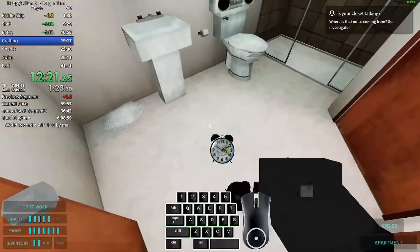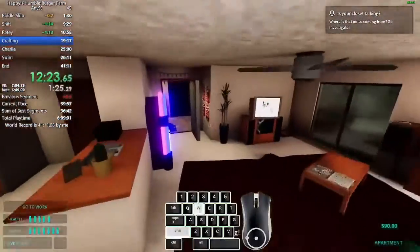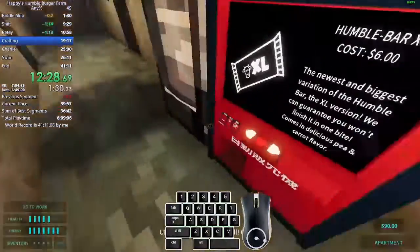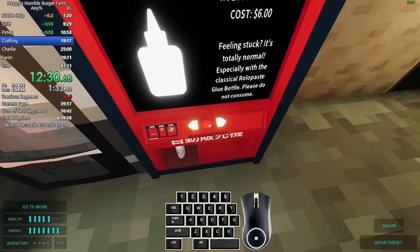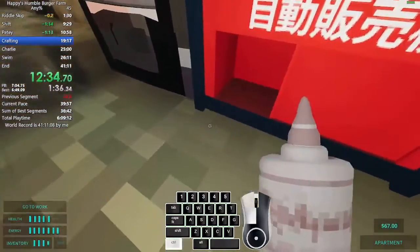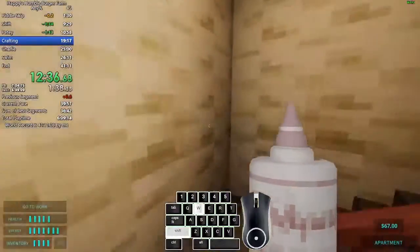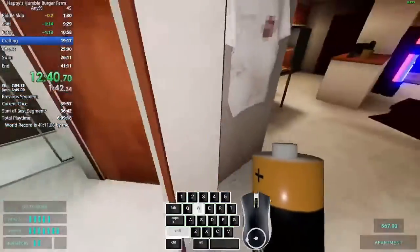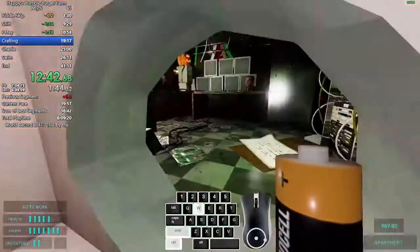Obviously it's going to be pretty easy to tell if somebody tries to sneak this into a run, but I wanted to make a visual example of what the bug is and what to look out for if this happens to you during one of your speedruns. Because if you submit a run using any of these items, it will be rejected.